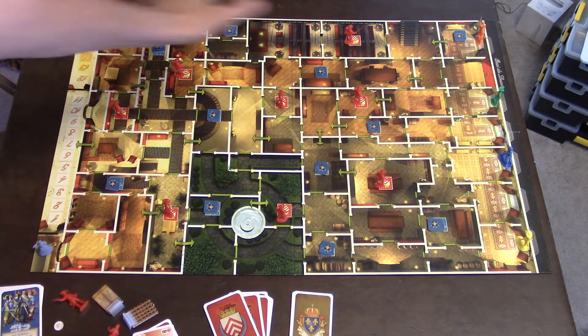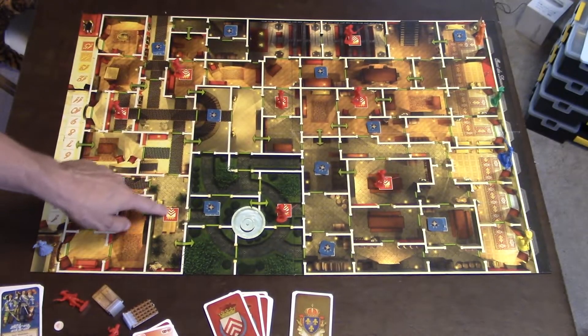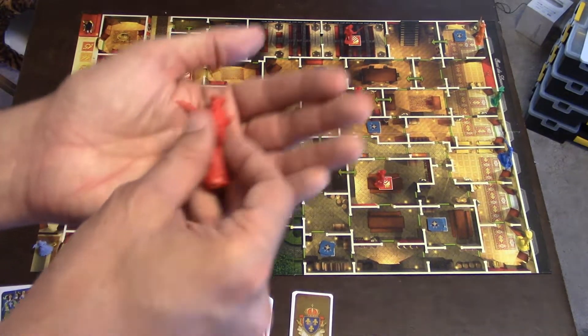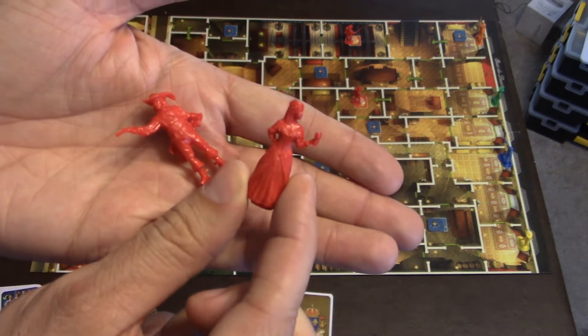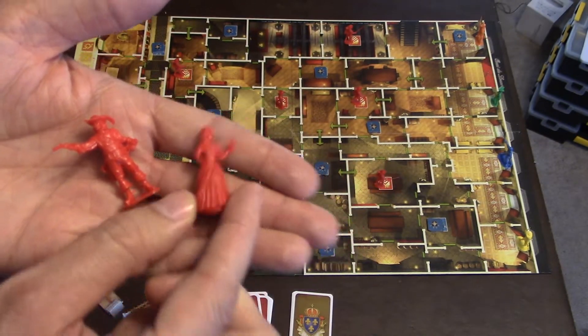For the Cardinal's men, he's going to put out all the little Cardinal players — the little sword men for the Cardinals — on these little red icons on the board. He will also have two other characters, Rochefort and Milady, but they start off the board. He'll be able to bring them in later on, and whenever Milady is brought into the game, she may not be removed. She stays on the game board — she's kind of dangerous.